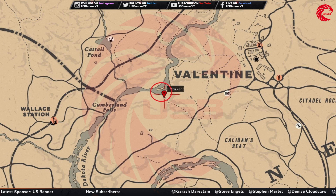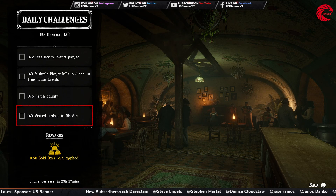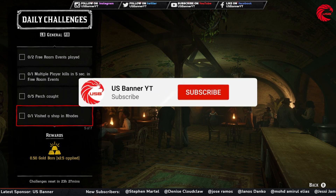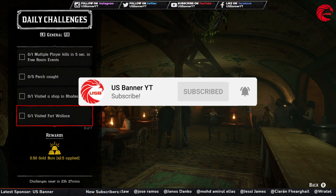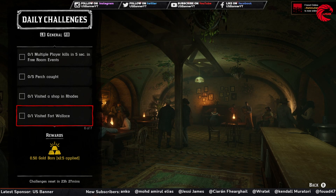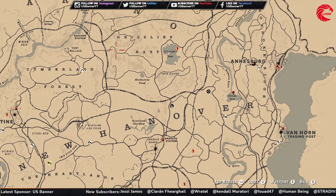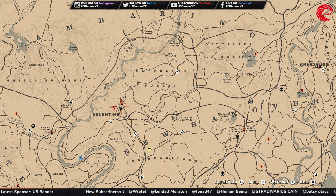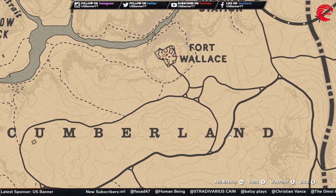Then you have to visit a shop in Rhodes. For this one, just start the Roads from any festival post and visit any shop in that city. After that you have to visit Fort Wells. Fort Wells is beside the Cumberland Forest - you can first go to the Valentine and up to the top of the Cumberland Forest, and you can see Fort Wells over here.